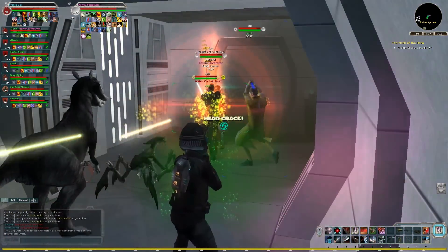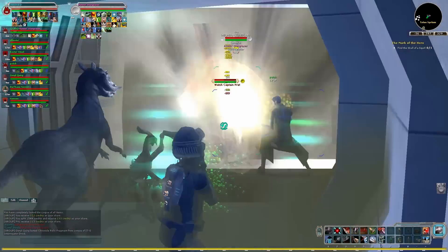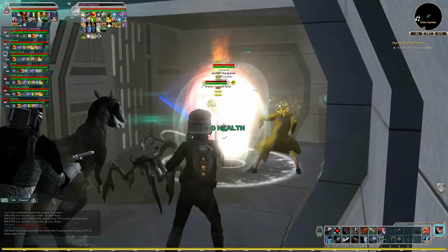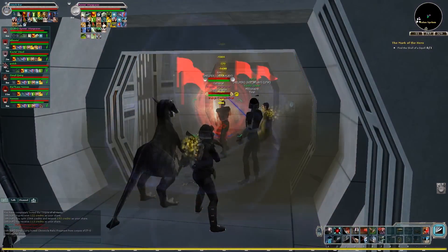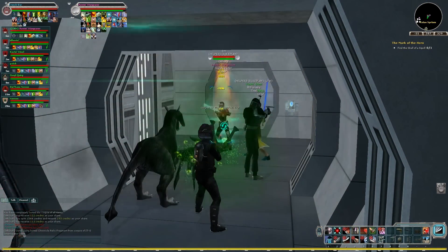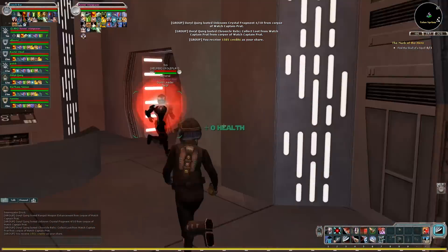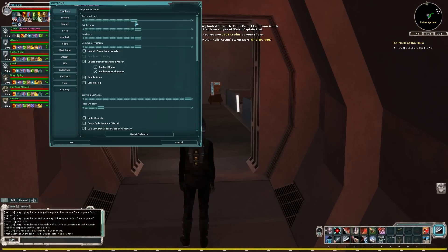Oh, it's Captain Pratt! This guy has a funny name — what a Pratt. And you can't even see the dude — there's so much crap going on. When there's that much going on, there are periods of time where you can't even see the enemy. It's like you know your particle effects are up too high, which I realized at this point.